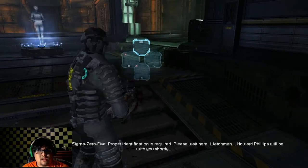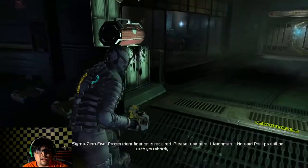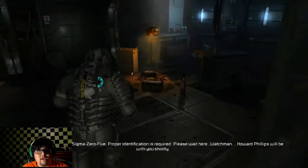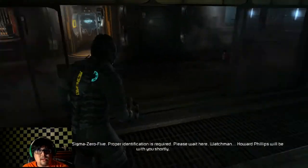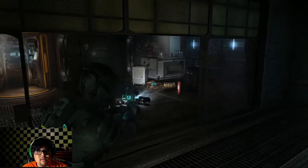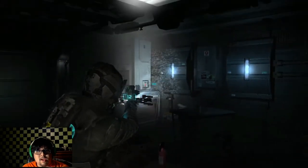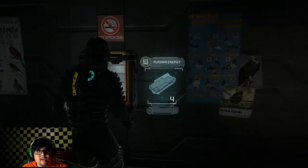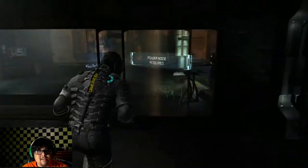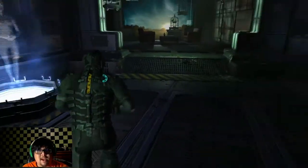To solar array sigma zero, number five — proper identification is required, please wait here. The dead? Is it dead? Why is it dead? Give me that, need that, for certain. Power nodes? Yes, please. I just need to run around and get all the items that I can.